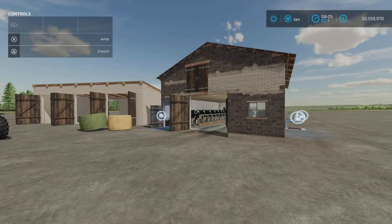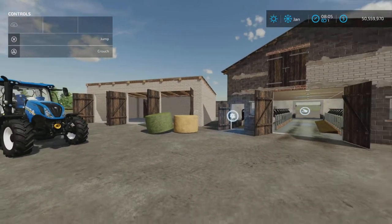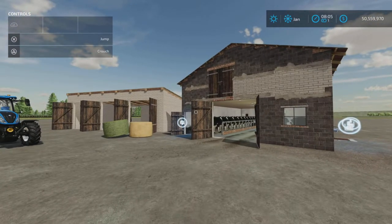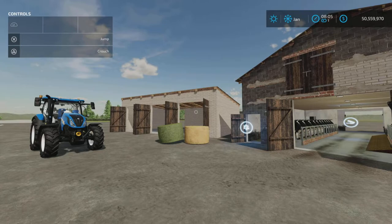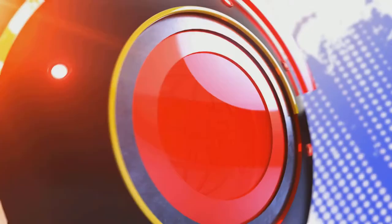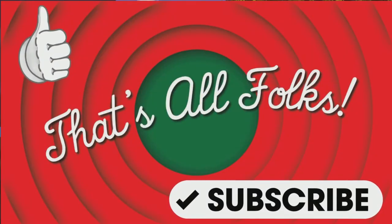As for upkeep, daily maintenance is $25 for the cow shed and $20 for the barn. That pretty much wraps it up — the Pack with Small Buildings by Core Mirror, 24.95 megabytes, 15 slots for the cow barn and 8 slots for the shed. I'm Loony Farm Guy, thanks for watching, and remember: it's only a game. Till next time, bye for now.